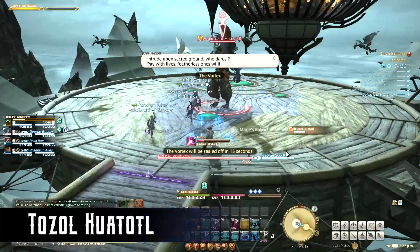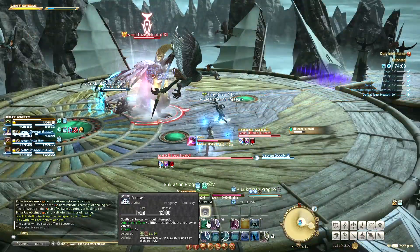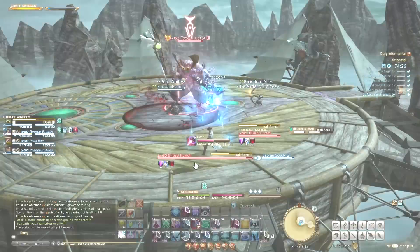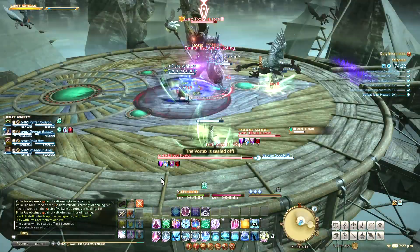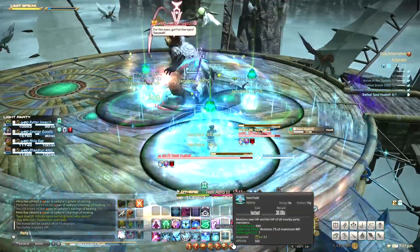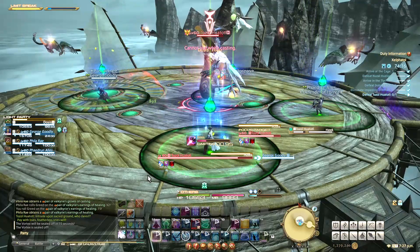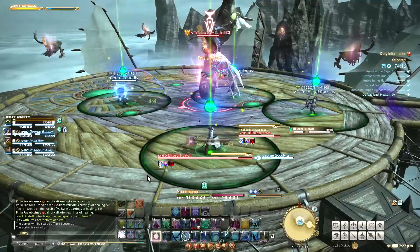The final boss is Tozel Huatadol. He often casts Ixali Arrow 2 and Ixali Arrow 3. Ixali Arrow 2 is a marked line AoE attack — just step out of the marker to avoid being hit. Ixali Arrow 3 does light unavoidable damage to all players, just heal through it. Hawk is another common cast; it has two possible outcomes and will alternate.